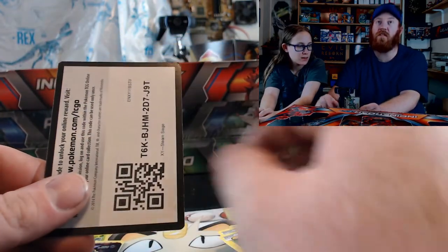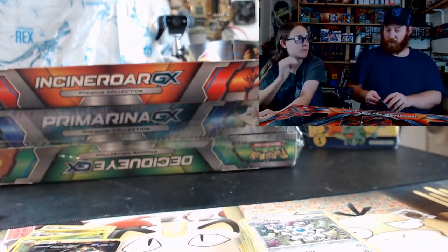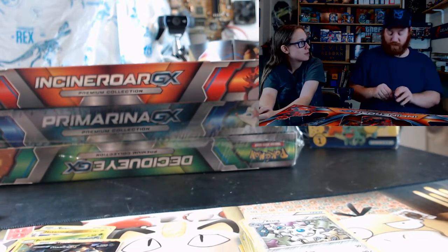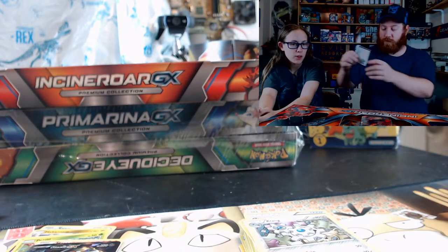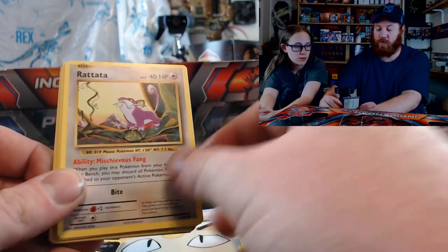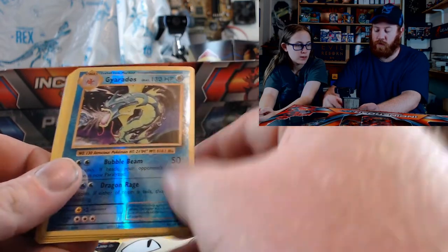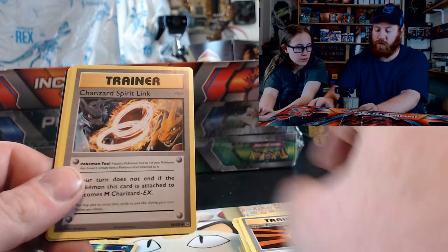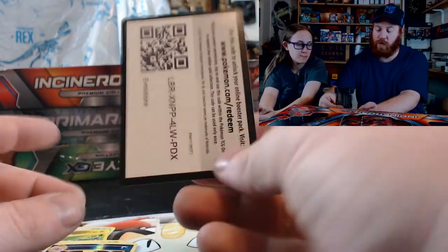Nuzzleaf, Klang. If you didn't watch the last video with me and Riley — one of the boxes I opened had two code cards in it; they must have put two in by accident. And one of my favorites: Evolutions. Charmander, Rattata, Caterpie, Magnemite, Voltorb, ooh — reverse holo Gyarados! Dugtrio, Super Potion, Charizard Spirit Link, Charmeleon, and the code card.